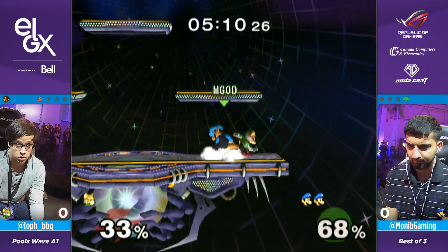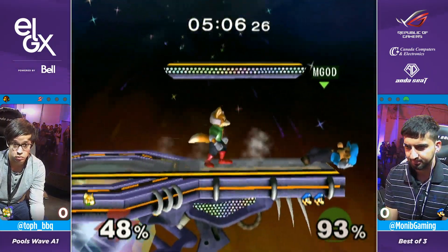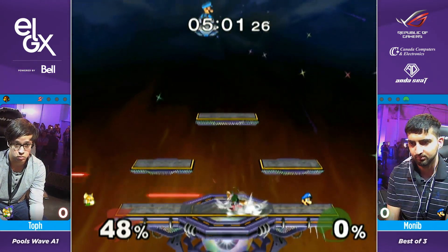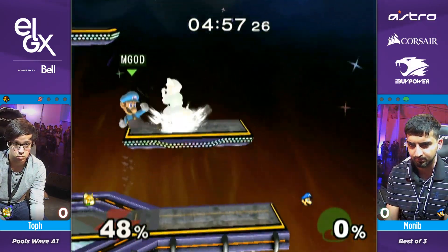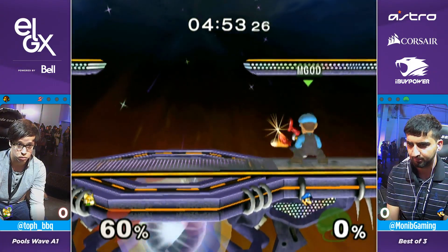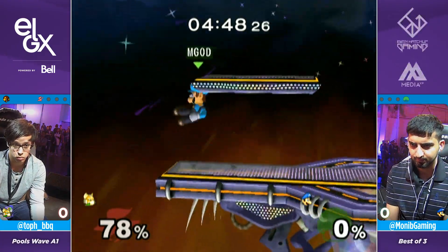Almost got the second hit — if he would have got that second hit, it would have been real deadly for Toph. You said you were going to stay grounded, you better wake up. I feel like rolling back to the ledge wouldn't have done anything. Follow him, Monim has to be looking for him — karate chops, side B.